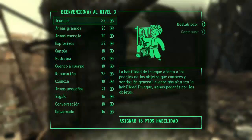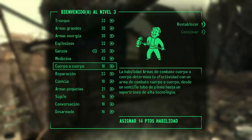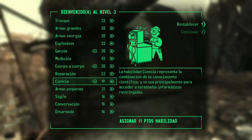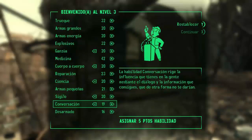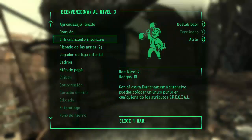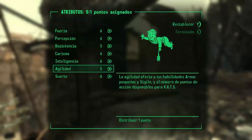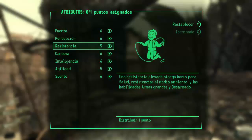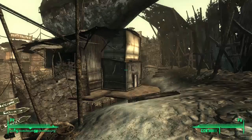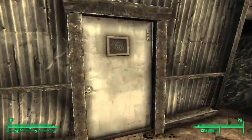Número 3: antes de nada vamos a subir de nivel. Damos dos puntos a la ganzúa, dos al cuerpo a cuerpo, dos a la ciencia. Básicamente lo que he hecho es poner todas las habilidades a nivel 20 — veinte puntos mínimo para todas. Elegimos habilidad: entrenamiento intensivo, que da un punto en el SPECIAL. Vamos a dárselo a resistencia. Salvo en uno, todos tenemos seis puntos. Esta es la casa de Sims.